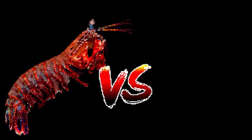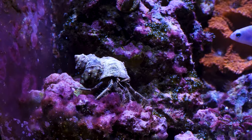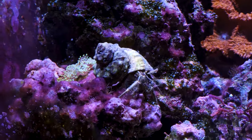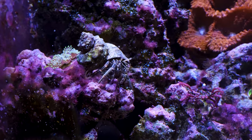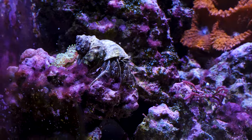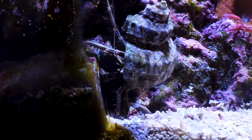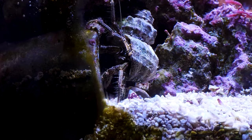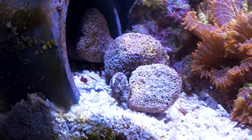Bruce versus hermit crab — round one, fight! The hermit crab has chosen his home wisely in the form of a Mexican turbo snail shell. This is a type of snail Bruce has never actually gone up against, mainly because they aren't cheap, but they do have a good tough shell, so I'll be interested to see how it gets on. As the crab makes its way to the sand bed via the entrance to Bruce's lair, you can get an idea of his size — he really is a beast compared to his brethren who are usually in the tank.